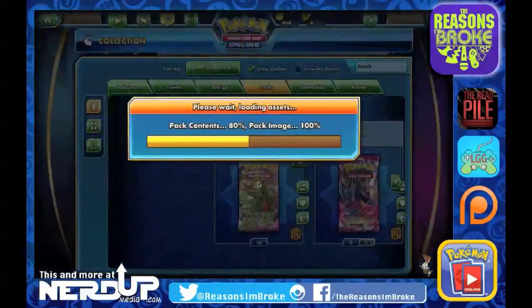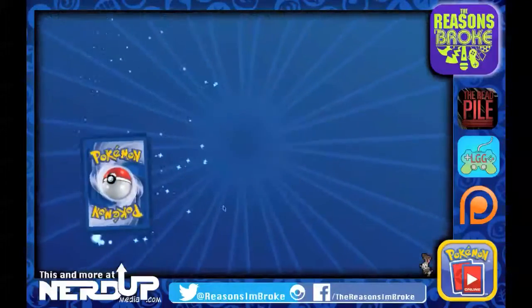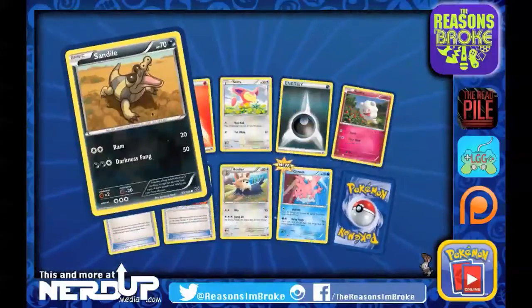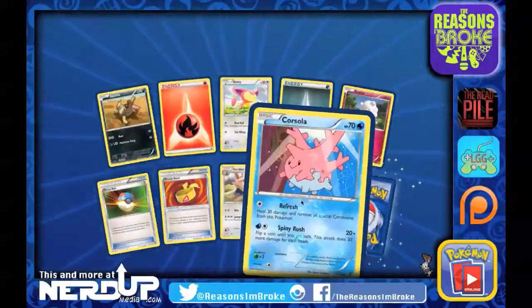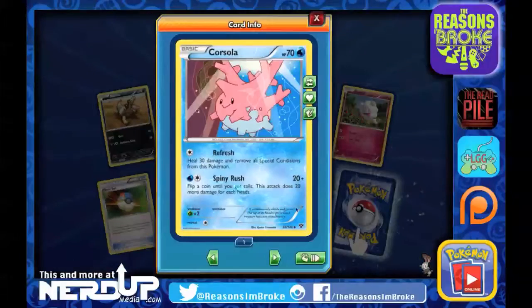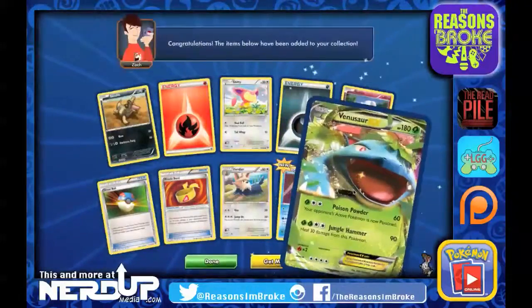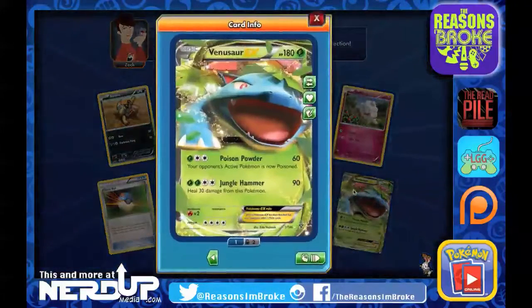Let's open up another Booster, straight out of X and Y — the first set from this new generation of Pokemon. There's Corsola with Reverse Holo Uncommon. And the other one — oh, look at that — Venusaur EX. One of my favorite Pokemon, actually my favorite Pokemon of all time is Bulbasaur, but the evolutions are so cool. Venusaur EX is absolutely amazing. I love this card — the Full Art one is absolutely gorgeous too.